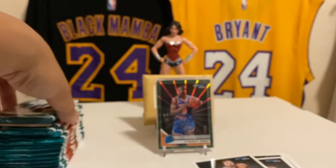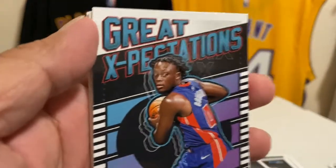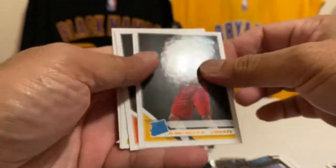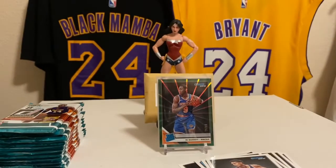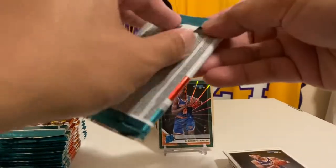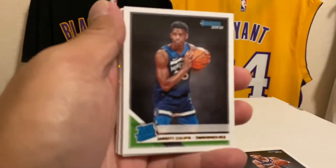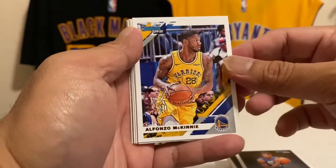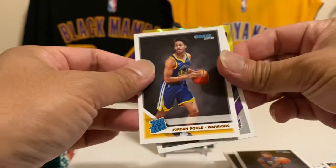Sekou Doumbouya — look at me, I'm the captain now. Kevin Porter Jr., Cameron Johnson — base cards, guys who actually play better basketball than I ever did. Oh, look at that little shiny thing back there — Jarrell Culver. I got a lot of this guy; I think he's like number six in the draft if I'm not mistaken. Bones Hyland, Miles Bridges, Jordan Poole.